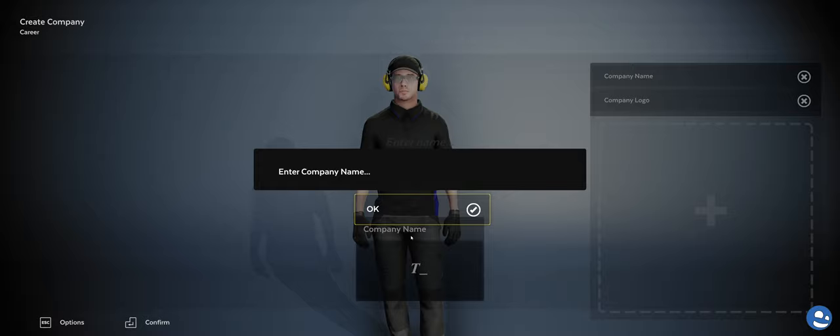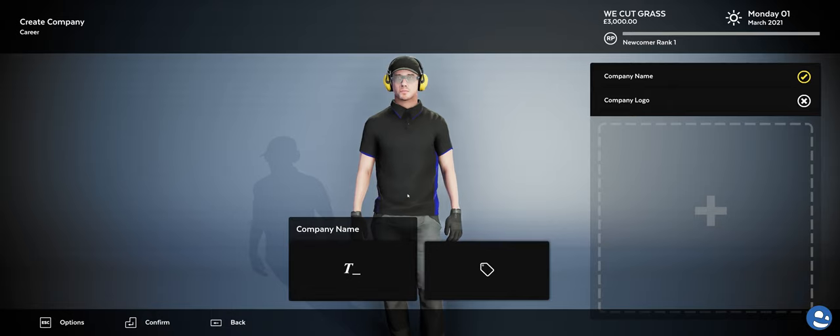Setting up the company name — 'Dwanakuttsgrass.' We cut grass. Got it. That was a little off-centered there. Now onto the company logo.